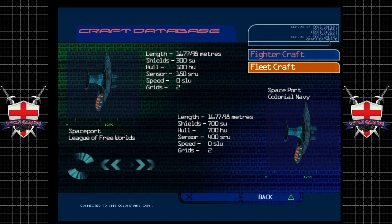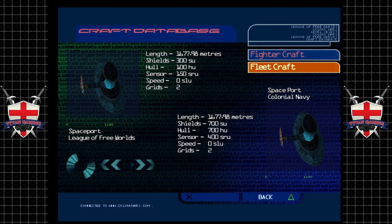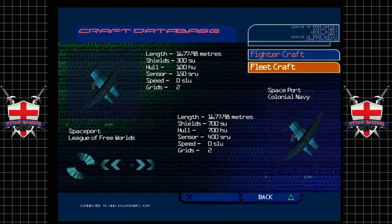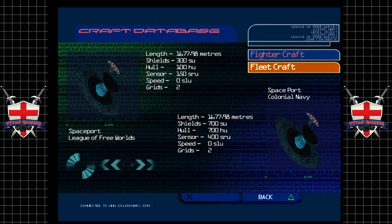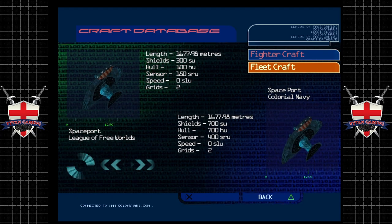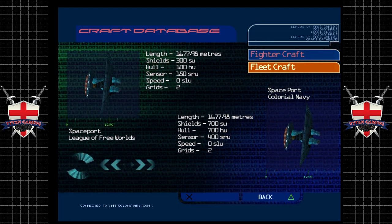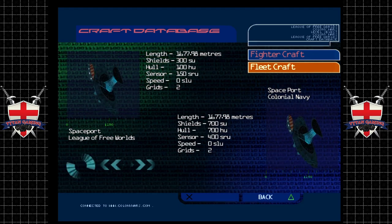Most spaceports operate under the jurisdiction of the colonial police, who issue trading licenses and govern all off-world commercial concerns. The spaceport is regarded as the natural focus for commercial activity, although the police's behavior is erratic and frequently vindictive, even towards companies known to be fully loyal to the Empire. Given that spaceports house vast quantities of goods removed from colonial regions, violent anti-Empire guerrilla acts are not uncommon.